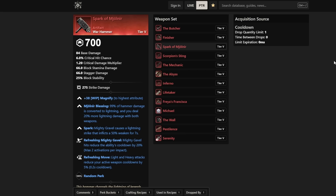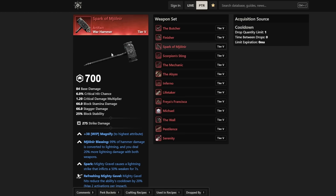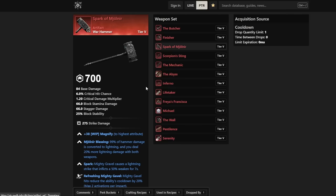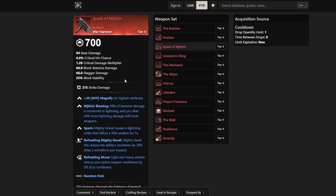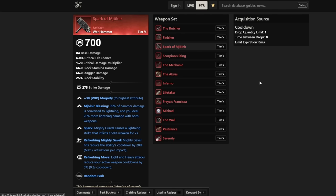The next is the Warhammer — Spark of Mjolnir. This was the one we saw in one of the images. I'm not sure all of these designs are final because I think these icons are just the default new tier. I don't think all of these styles are how the weapons actually look in game. I'm pretty sure it's actually the lightning Warhammer, and I think that's the case for a few others too — I'd be surprised if Freya's Francisca was just a normal pirate hatchet.